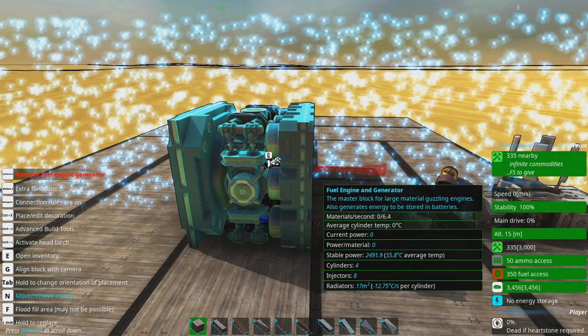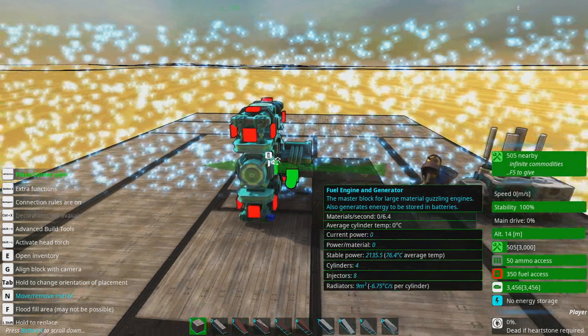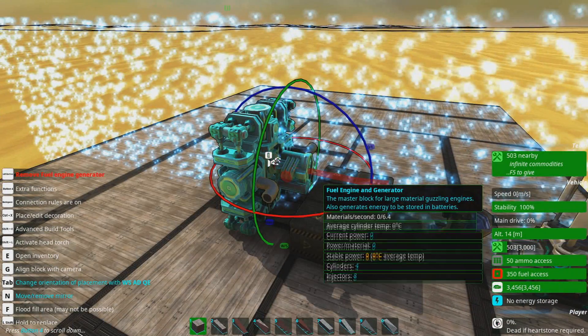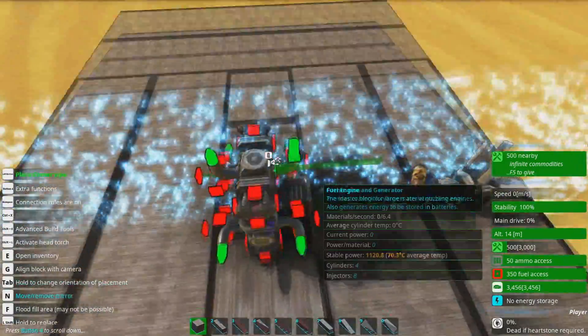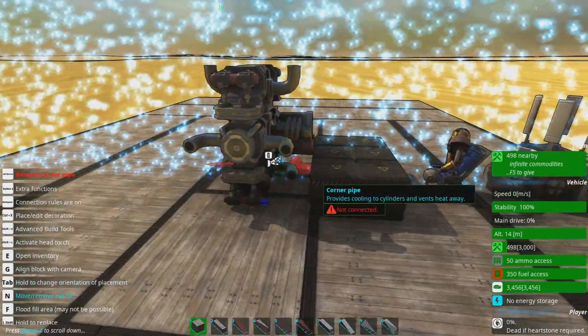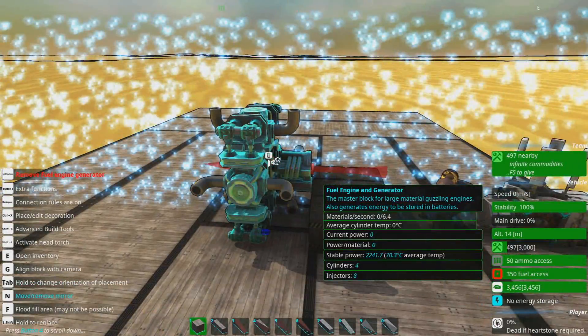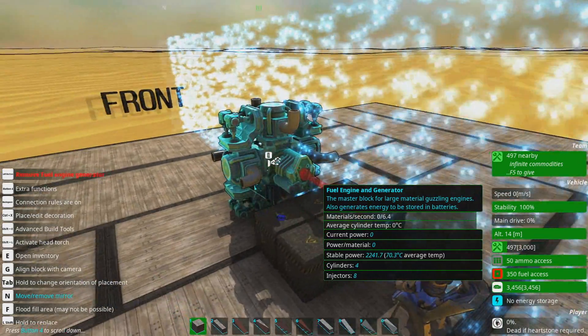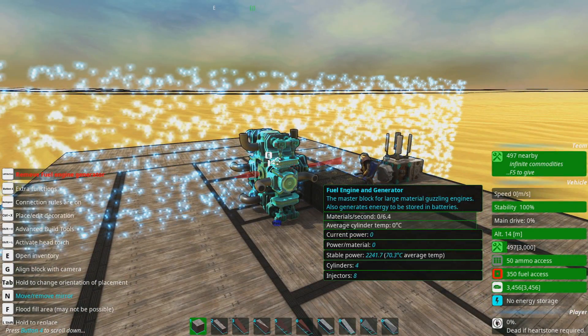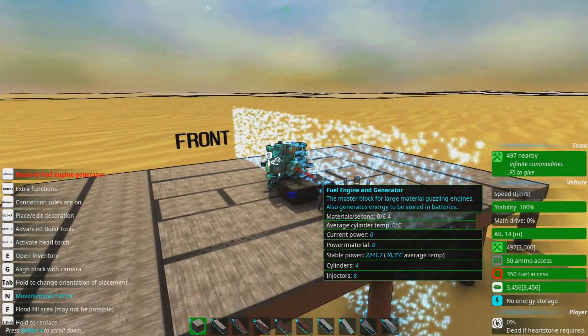Remember that number — 2,491. Control-Y is fantastic. We're back to 2,491. Interesting. Use radiators — it's easier. And that's basically it for injector engines.